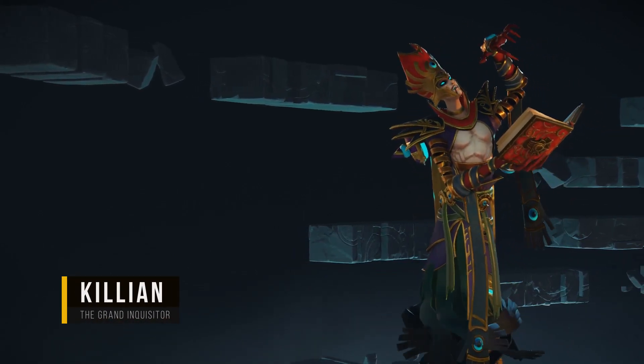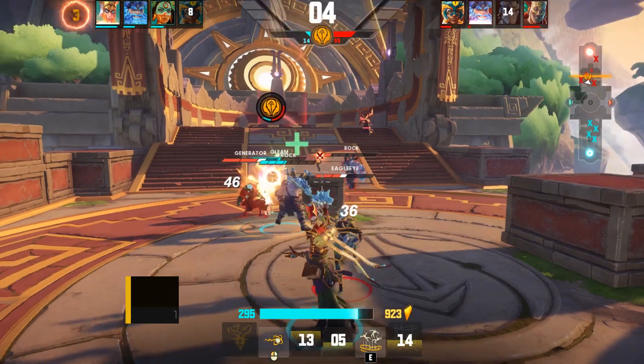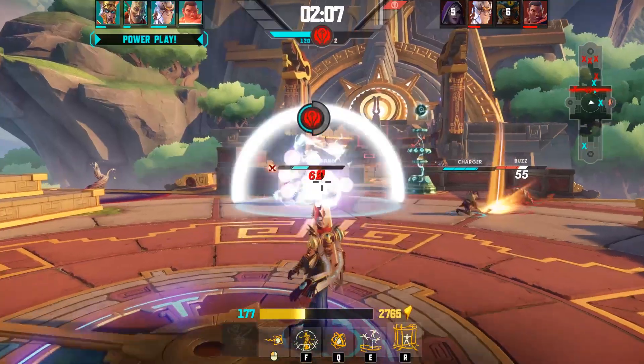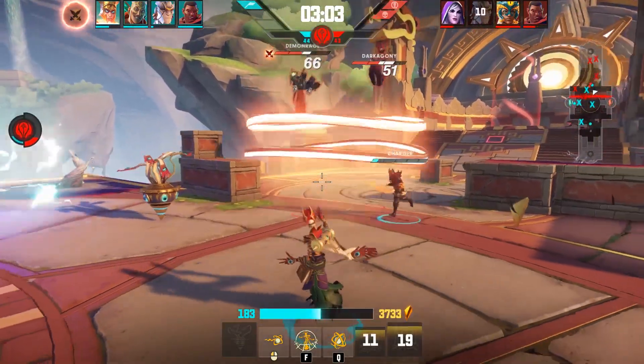Welcome to the Breakaway Warrior Spotlight featuring Killian, the Grand Inquisitor. Killian is a ranged support that excels at crowd controlling his opponents. His ability to disrupt the enemy team is unmatched when it comes to controlling the Relic, buying time for allies, or setting his team up for big combos.